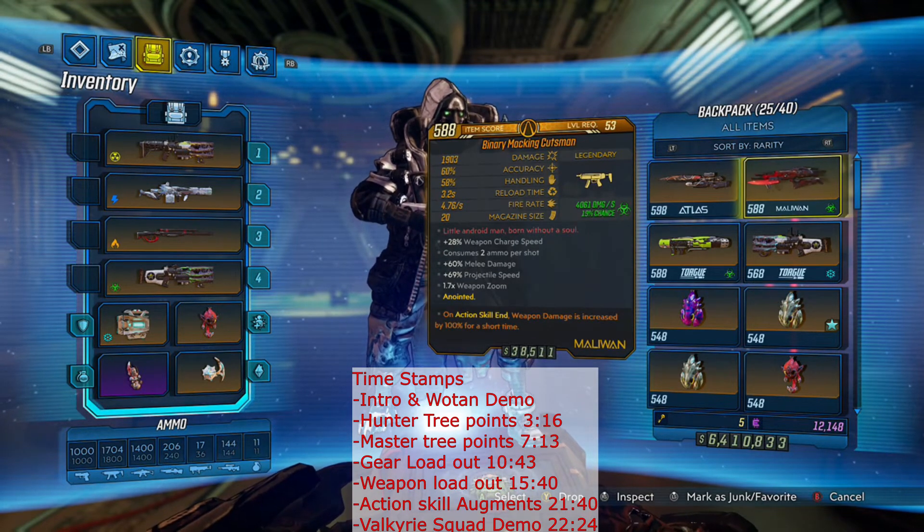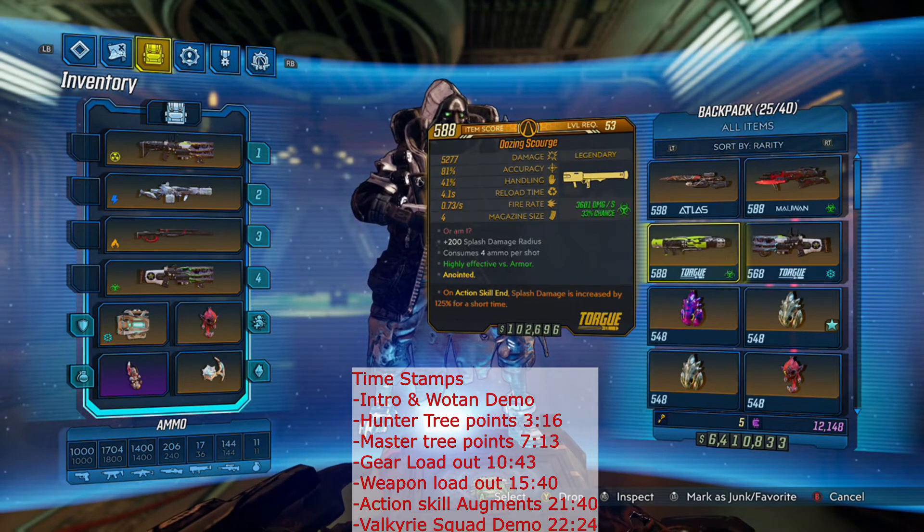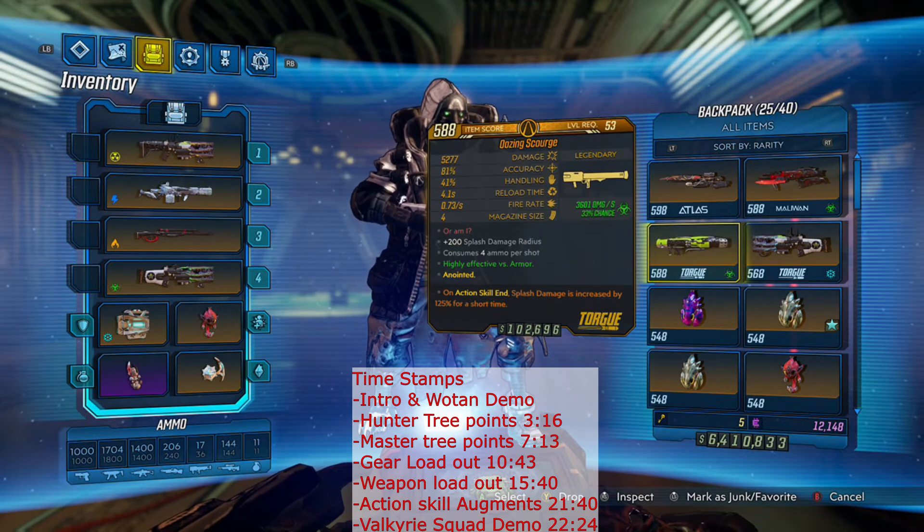I've got my Cutsmans in all the elements. They are not Gamma Burst anointed, but the Cutsman is a great gun — it'll do some work even without the right anointment. I've got my Scourge, which I'm sure you noticed I used in the Wotan kill to take out the upper half. Because it moves around so much I can't hit it with the Cutsman very easily, so I use the Scourge because it has the little homing rockets that fly in and get it. This one has a splash damage on action skill end anointment — when it does run out, if you get a couple shots off, you're going to get 125% increased weapon damage.